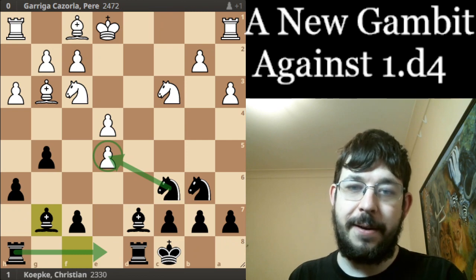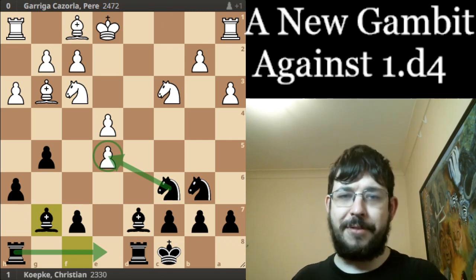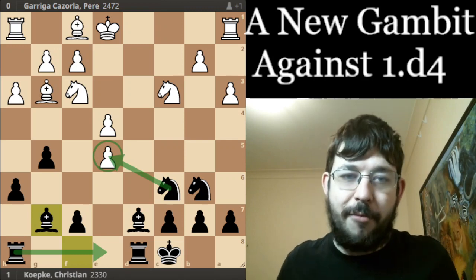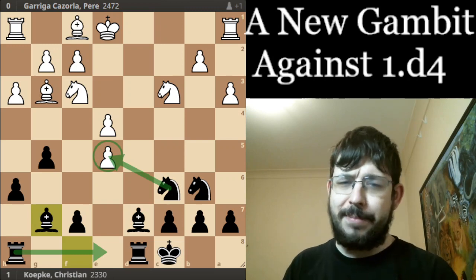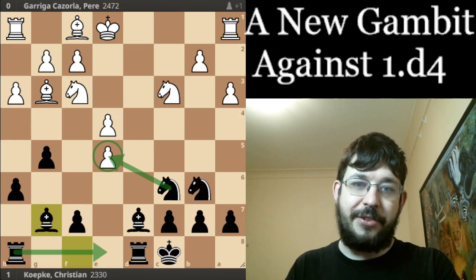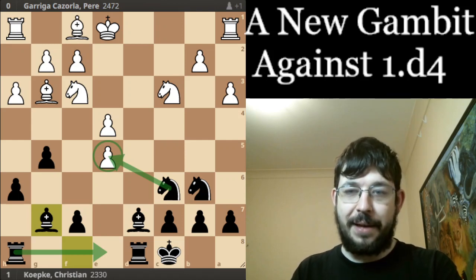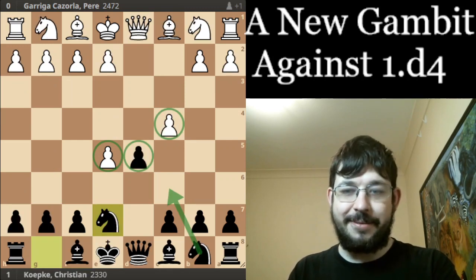We have a clear system — White has to make a decision on every move, and when they have to make a lot of decisions using their own head, they're quite likely to get at least one wrong. As a surprise weapon or a fun system in blitz games, you could have quite decent results with this. I wish you luck — do let me know in the comments what you think about this Dubov Gambit with the move Ne7. I'll see you in the next training — until then, take care!